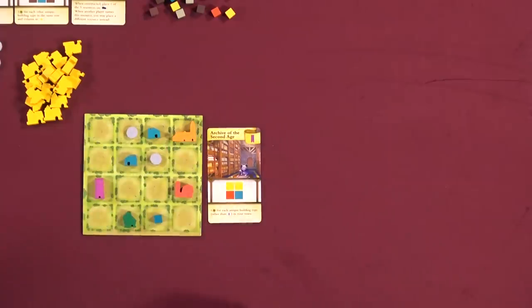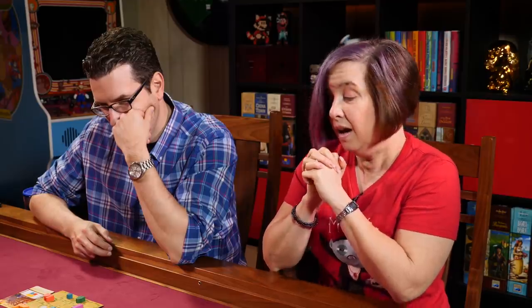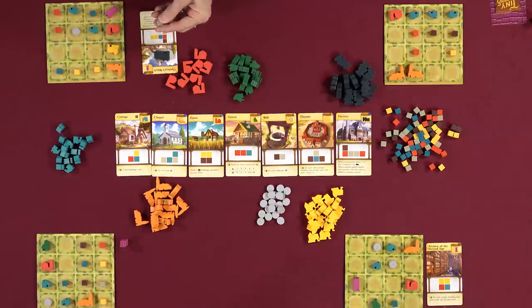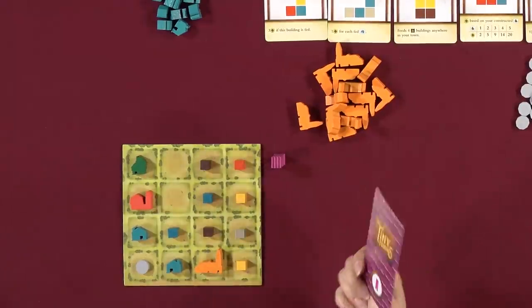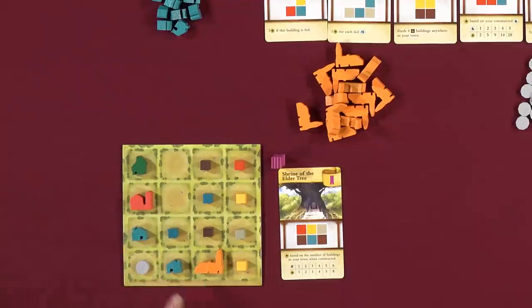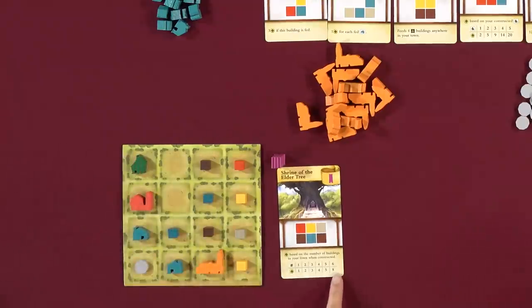Nikki announces she wants to build her monument — the Shrine of the Elder Tree. It takes a specific pattern. Based on the number of buildings in your town when constructed, it scores points on a scale. Nikki counts six buildings in her town and gets eight points for the Shrine of the Elder Tree. Players note she should mark that on the score pad.